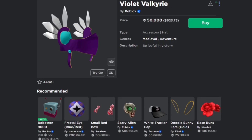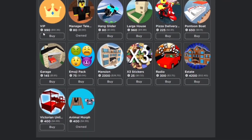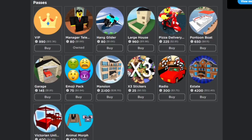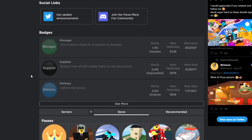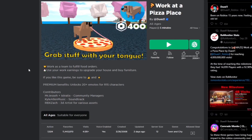You can look at the game passes — this is on Work at a Pizza Place. You can see here, like the mansion, it would cost you $28.70 to buy this mansion. So that's how you see Roblox items and game passes in real money.